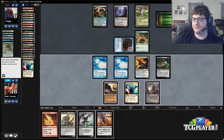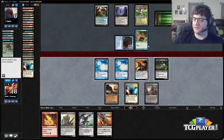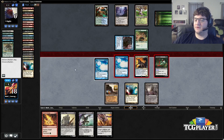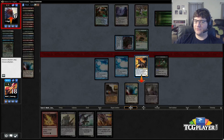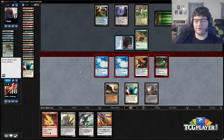Prized Amalgams — okay! We can Ancient Grudge and Dark Blast. Although he's probably just going to chump block. Do I want to get in with both? Getting in with everything — he blocks, takes four, goes to two, then the Narcomoeba kills him next turn.